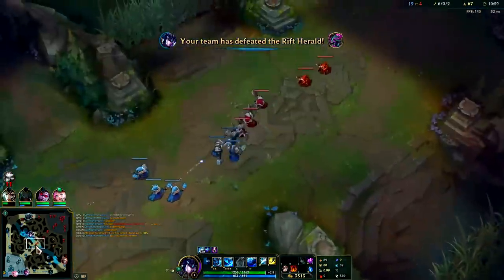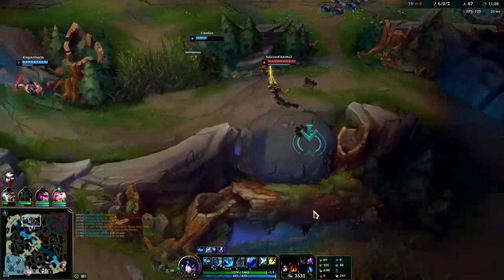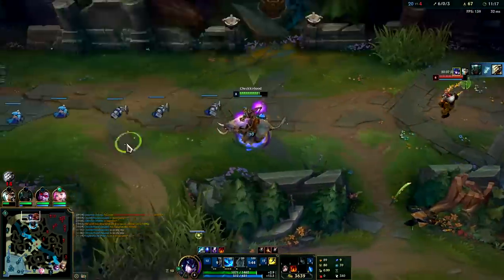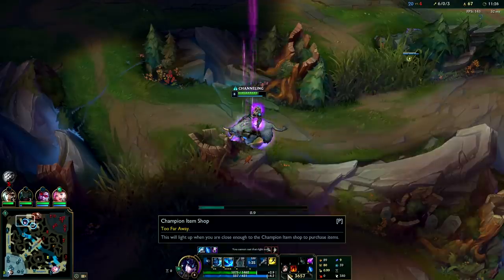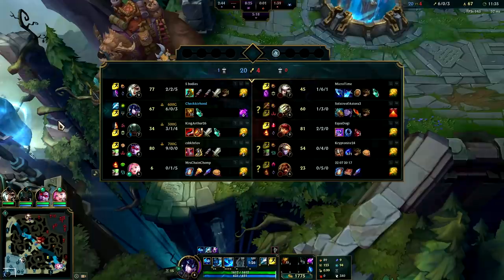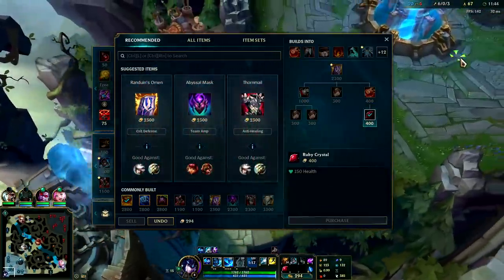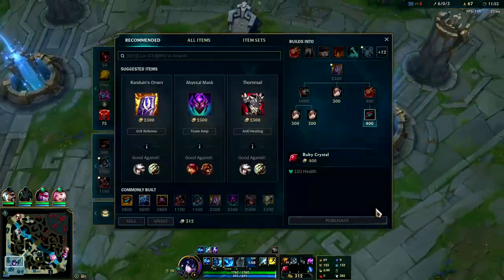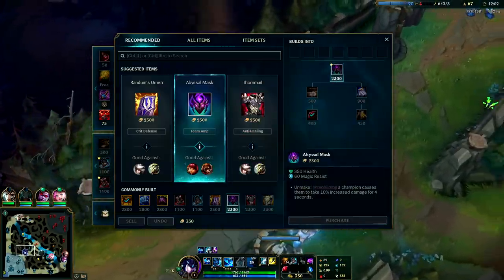Our R is up so we can solo Annie, especially if she doesn't have full item yet. I'll Q-R him to get to him — blue smite, auto attack, nice! Sometimes you need to R before hitting with your normal E stun — you don't always have the luxury of being up on them. Their team has two AP champs, Annie and Brand with stuns, so I'd actually rather go Merc Treads this game then straight into Warmog's. Warmog's is a really good item on Sejuani. Randuin's isn't good here since they don't have crit champs.